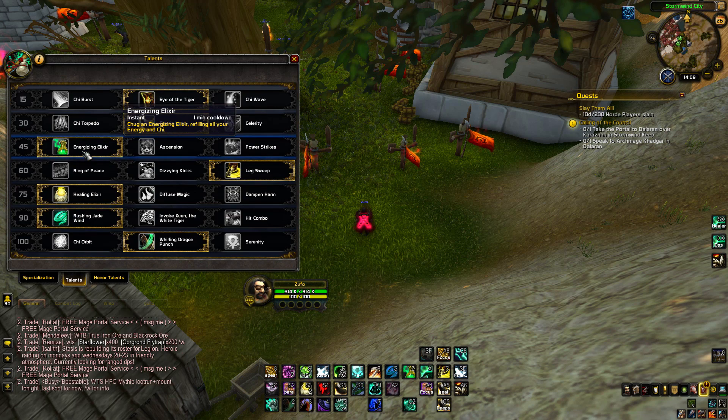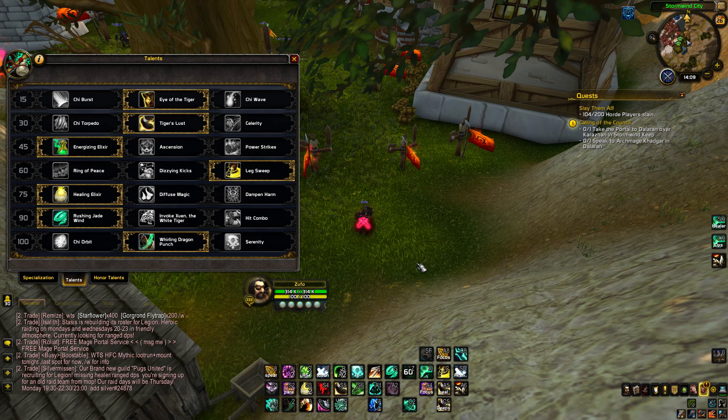At level 45 you have Energizing Elixir, which refills all your energy and chi — so basically it gives you 5 chi and 100% energy. If you have 0 energy and use it, it gives 100 energy. Ascension increases your maximum chi by 1 and your energy regeneration by 10% — didn't really change. Power Strikes is not really interesting at all.